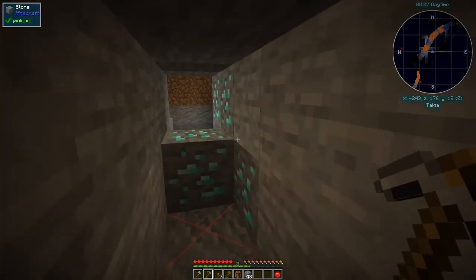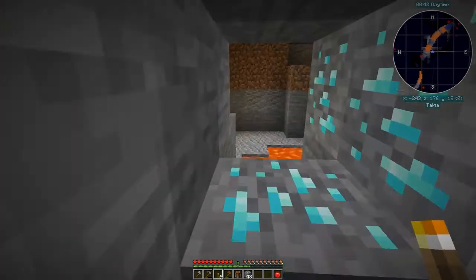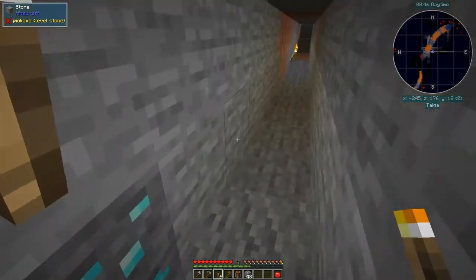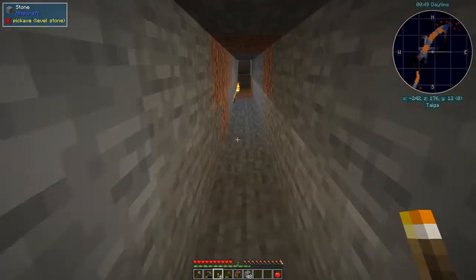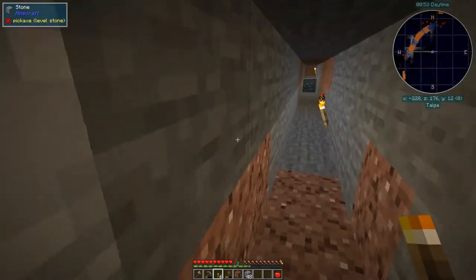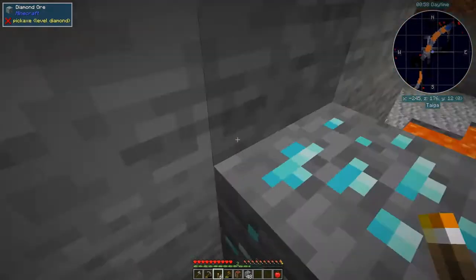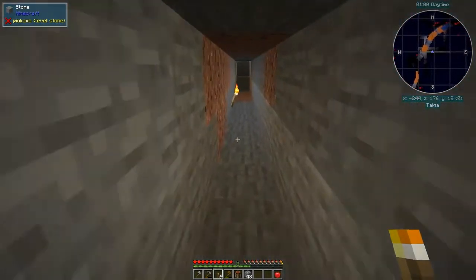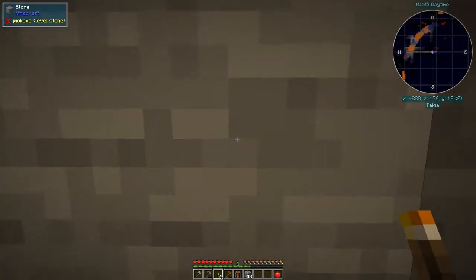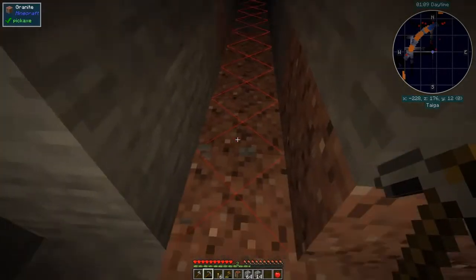Straight away we've hit diamonds! Let's be honest, I did know the diamonds were there. I'll put a torch down here. If you look on the minimap it looks like a fortress — and it is a fortress, going in both directions. I'm going to do a bit more mining, starting at this end here. I'll mine my way down — ore excavating down through this, counting down seven.